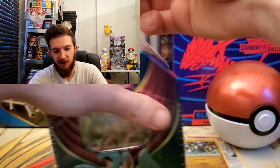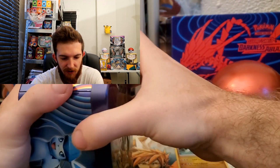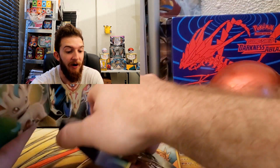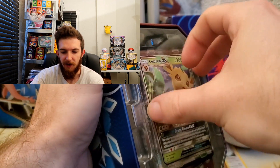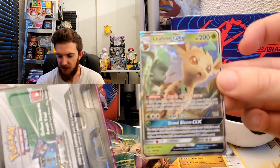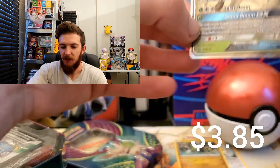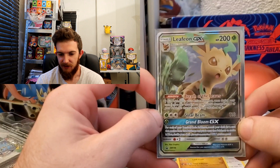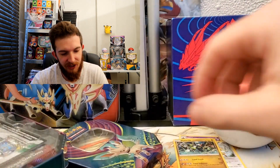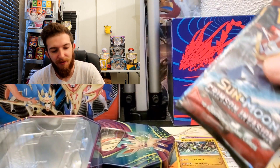Now we're going into the Leafeon GX tin — very cool. These were very hard to find for a while, these Eeveelution tins. There's your Leafeon GX promo card, which we're going to sleeve up right now because we love our Eeveelutions. Let me know your favorite Eeveelution down below. Mine is Jolteon or Sylveon — I love both, but Jolteon is probably my favorite.